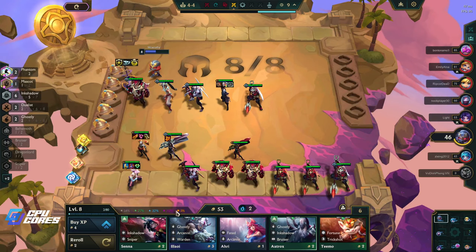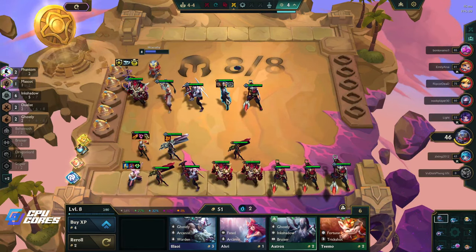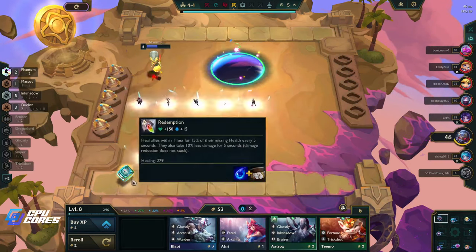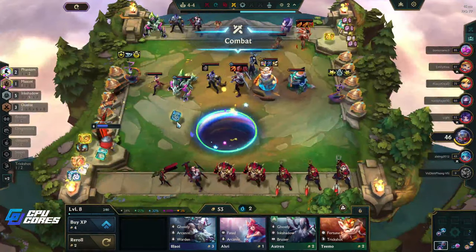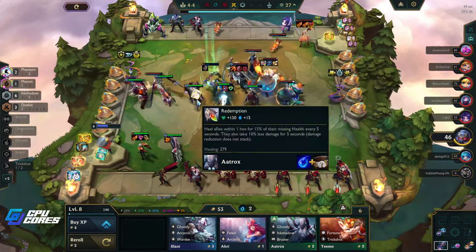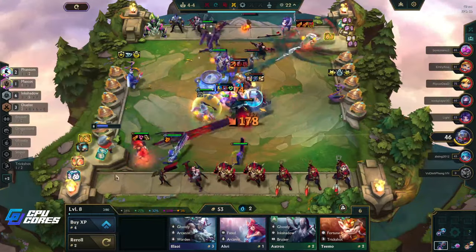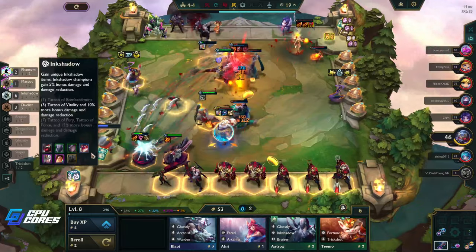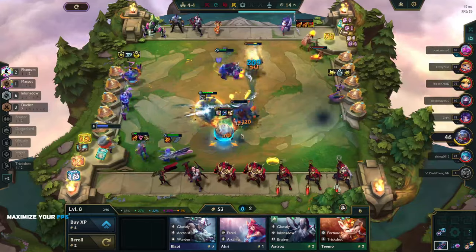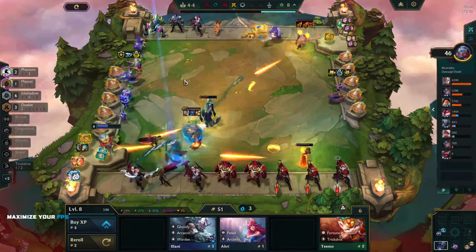Do I just put that on and then stay level 8? I think I put this on Lee Sin, and then put this there. I would love to get another Ink Shadow thing but this is fine — we have three Duelists, yeah that's right. I don't need that guy. Take another one of these. We need one more Jax — can we get one more Jax, guys?